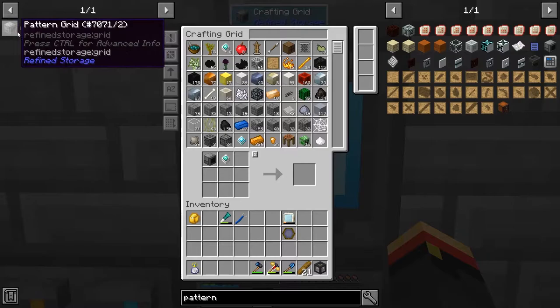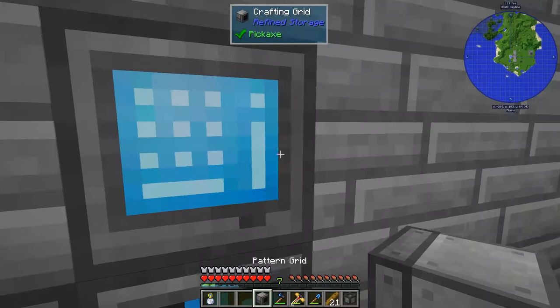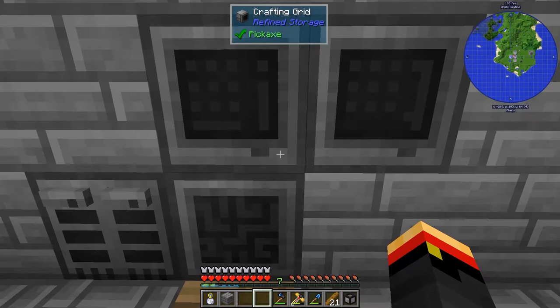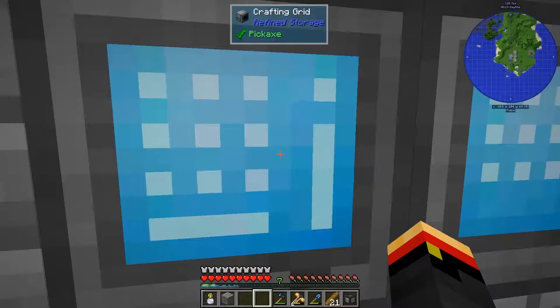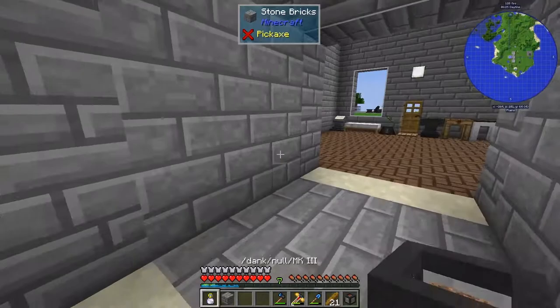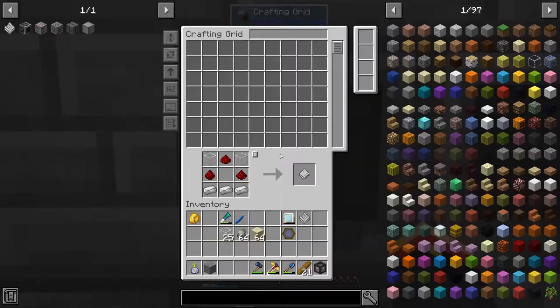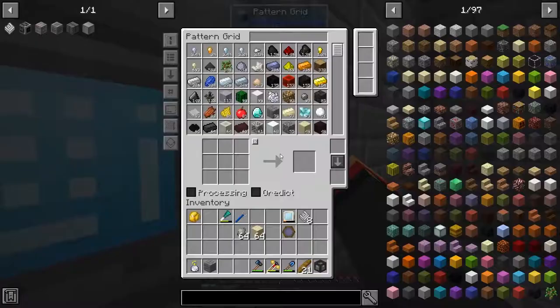Now we need a Pattern Grid, which requires a pattern — which we don't have. So let's get a pattern first. There we go, one pattern. And now we can make the Pattern Grid. What this guy is going to do is allow us to manage our patterns and create them. We're going to need lots more patterns, but we can only make one right now because we have no glass. So let's go get some glass. We'll start with eight patterns.